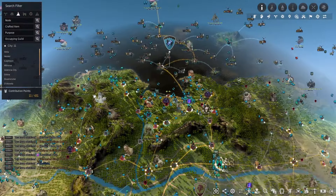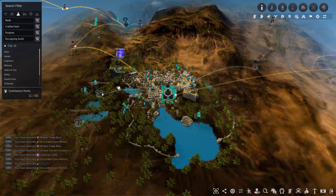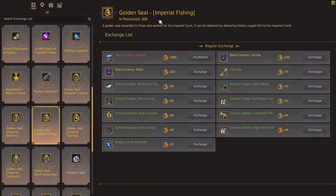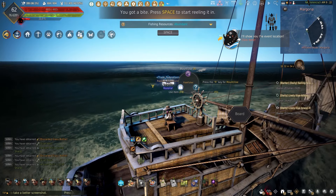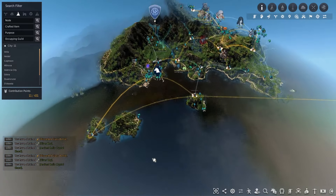As for selling the fish, there are a couple of options. The first option is normal trading, which can be done in any major town that has a trade manager, but the furthest places from Margoria are going to be either Valencia City or Grana. For those trying to do imperial fishing, there is only one option when fishing out in Margoria — that being Velia. This will give you a nice amount of imperial seals needed for getting those Manos gear, golden keys, or any of the top four trade rows that will still make you some money if you're trying to get those golden seals.